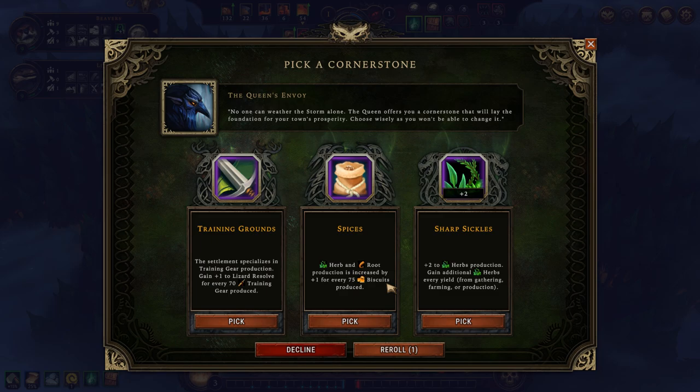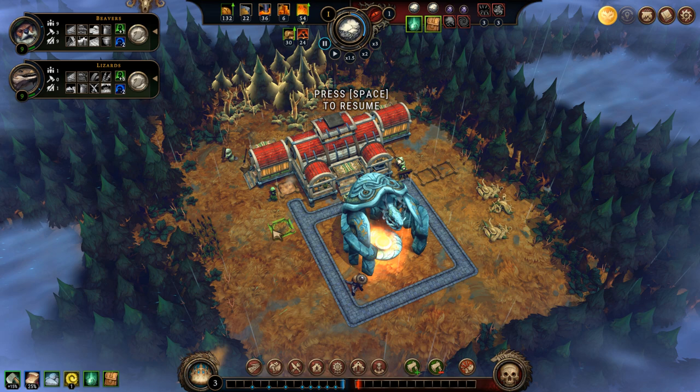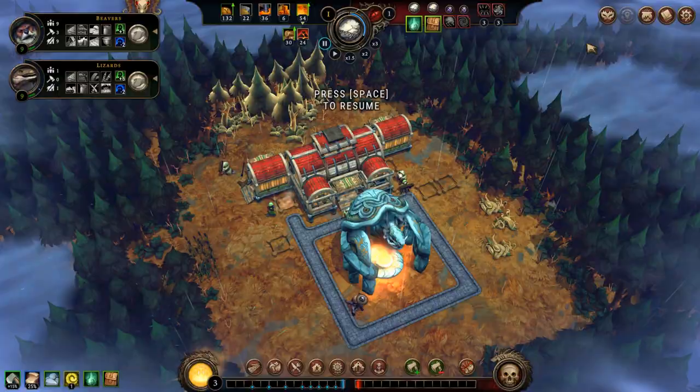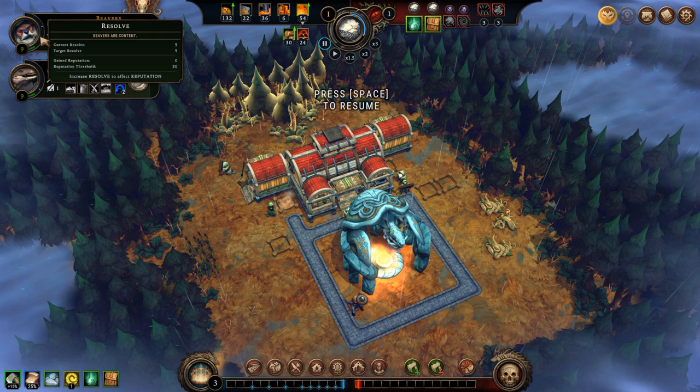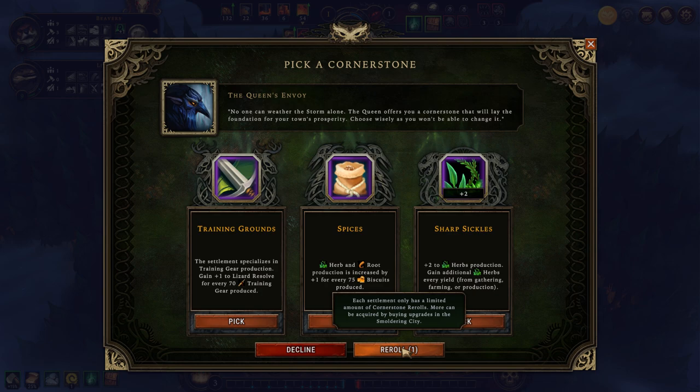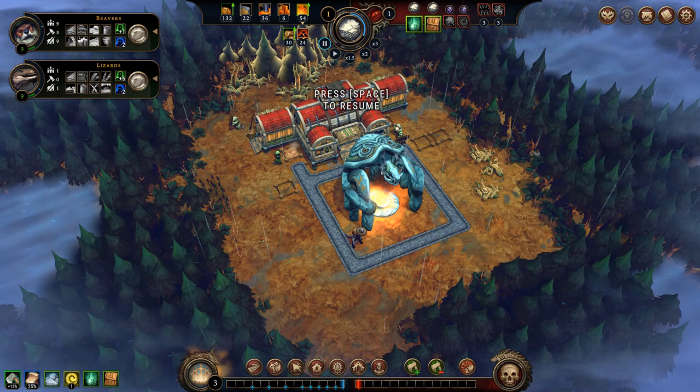Training Grounds specializes in training gear production — one lizard resolve for every 70 training gear produced. This isn't bad because lizards like to brawl and brawling requires gear, but it won't affect the beavers. So none of these is what I want right now. I do not have to hurry with the choice and I can also use a reroll. This is something I got after upgrading my smoldering city and is not something you will have at the start of your own playthrough. Let's go back to the wood — we have 30, which means we can make the first buildings for food production.